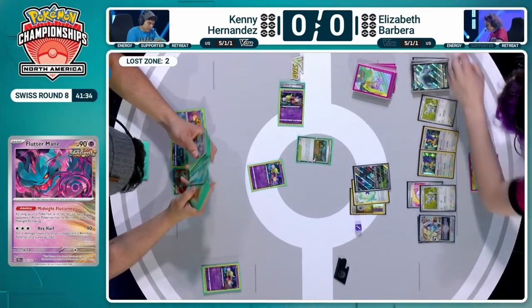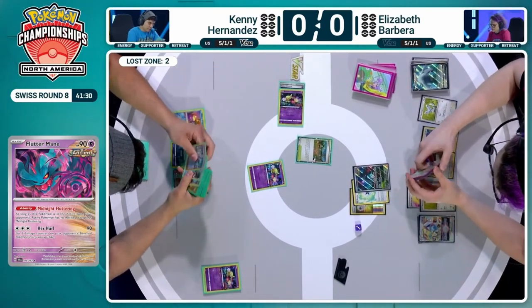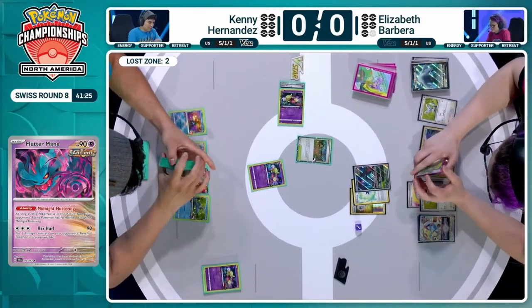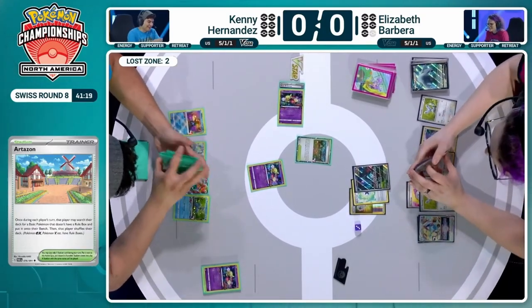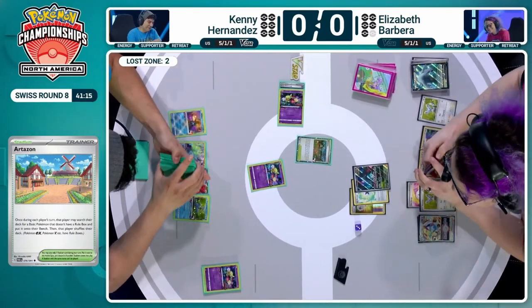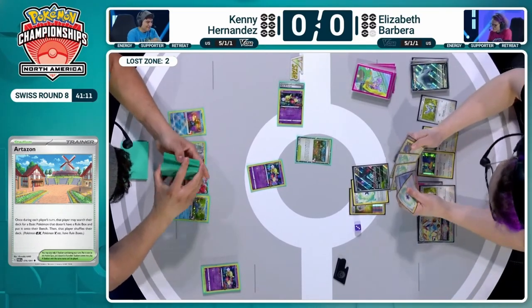Maybe another attack with Fluttermane could help out with Lugia for knocking out later. Either way, it's the best place to put this damage — everything else you can easily knock out. Kenny, how is he going to find a way around this Fluttermane? With the prized Iron Bundle and Hisuian combo, I feel like you just have to manually attach to something, and Kenny hasn't really been prioritizing that.